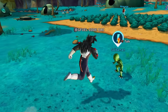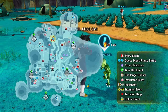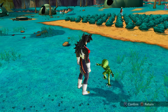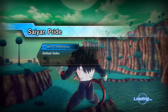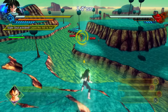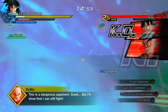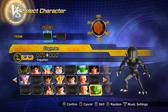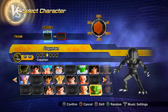Parallel Quest 14 is unlocked differently: you need to talk to a Cyberman in the Namekian area of Conton City. If he's not there, progress through the story mode and complete previous parallel quests. Clearing PQ 14 gives you the Copycat-man variant, the Tenma-man variant, and the Jinkyo-man variant of Cyberman.